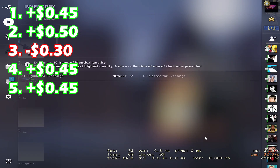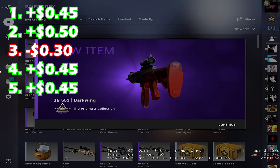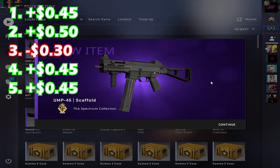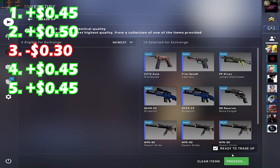For the next five trade-ups, we got another Sword of Apocalypto, then an SG Darkwing which is some nice profit, UMP Scaffold which is a loss of 30 cents, and then two Sword of Apocalyptos in a row.